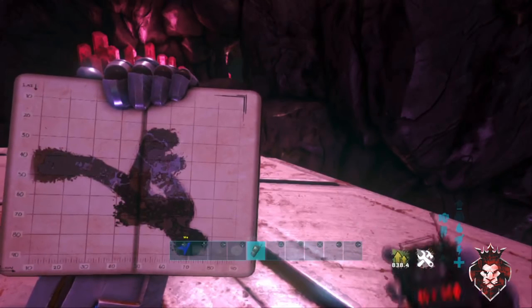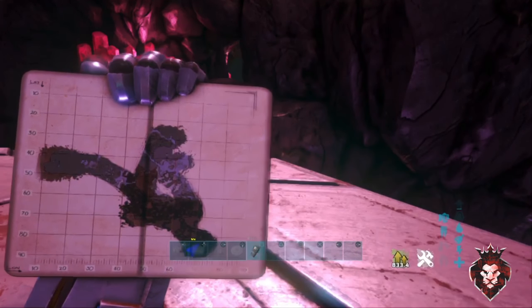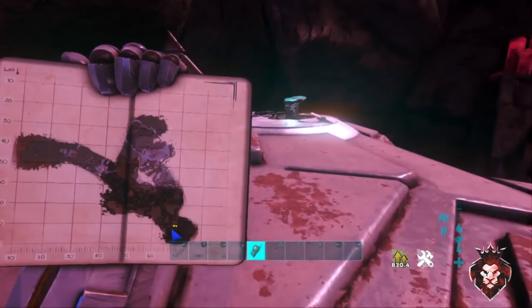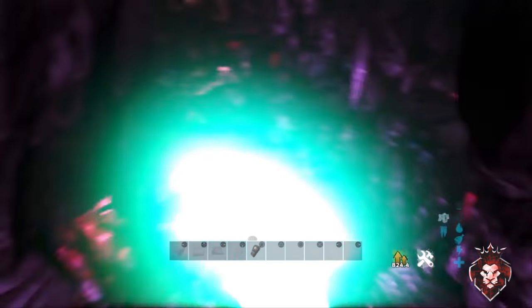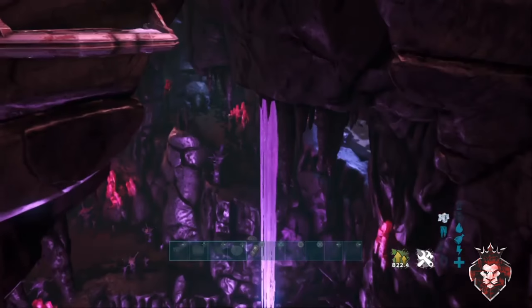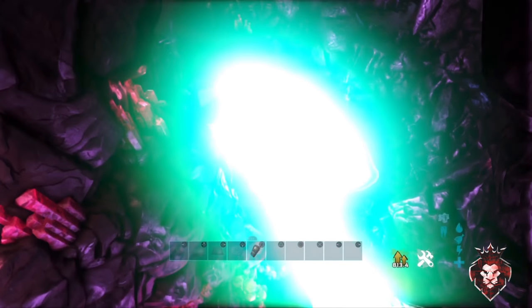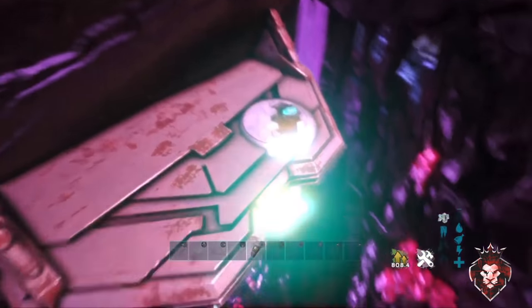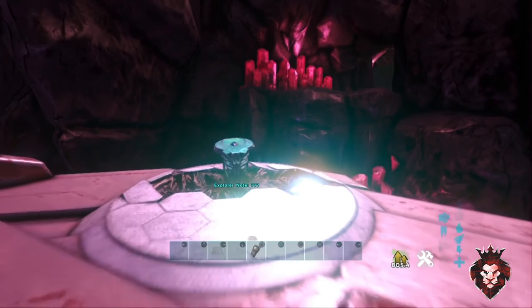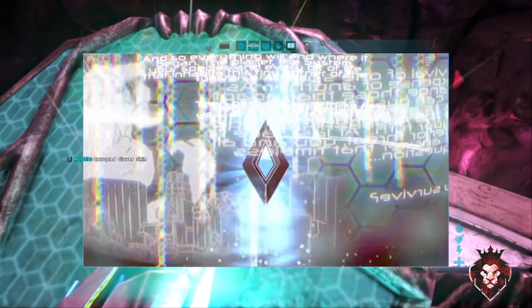For this next one, you're going to want to come to coordinates 85, 69 — right here on the map. This one's a bit trickier to get to. It's right on the element lake; there's a waterfall right there, which is a big landmark to help you find it. You're going to need a rock drake or something to get up here. This unlocks the corrupted gloves.